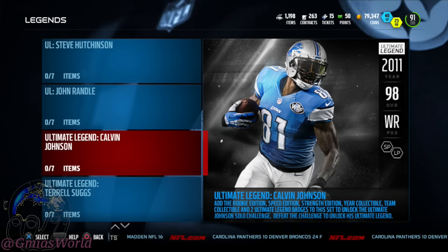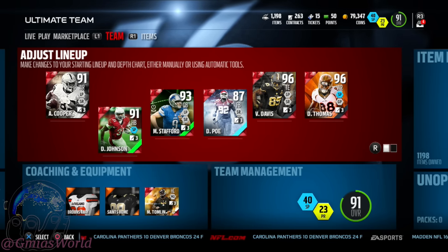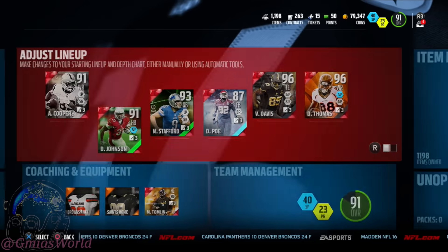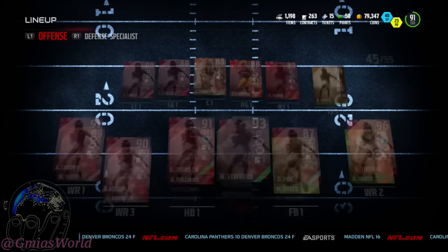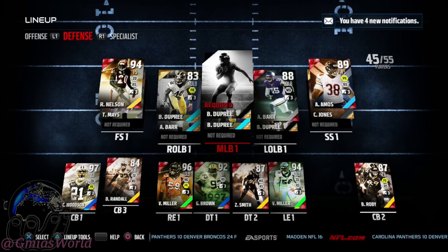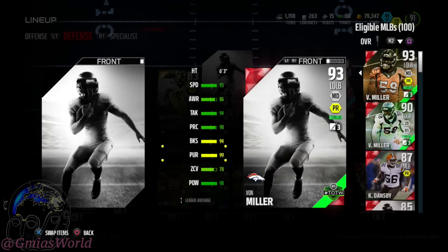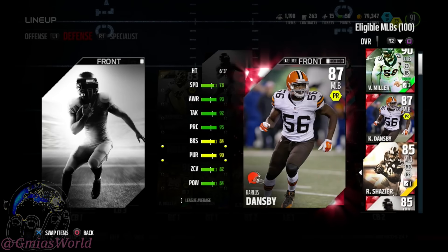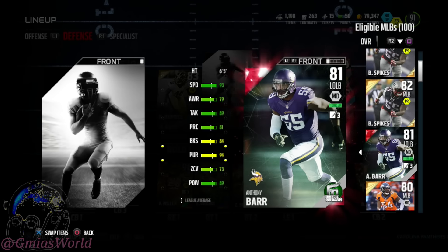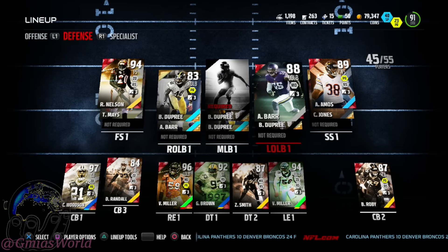Now that we have all that going on, I want to make sure my lineup is correct because I just sold Barr and I don't like to complete sets while I'm lacking in certain areas. So we're going to take a quick look at my lineup. I got rid of Anthony Barr, so there's going to be a gap in my middle linebacker position. I could start him at other positions to make my overall higher, but I hate having to do subs — pressing R1 on PS4. I just like to come out in the game and have everything set.